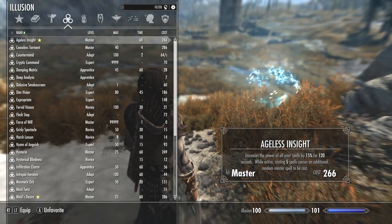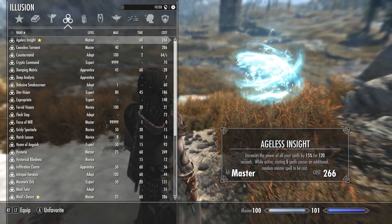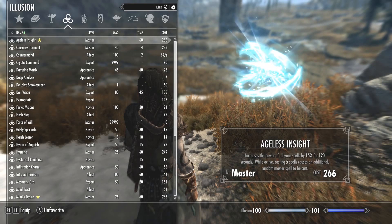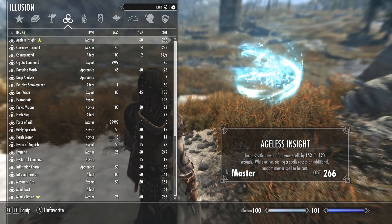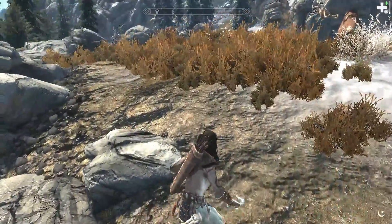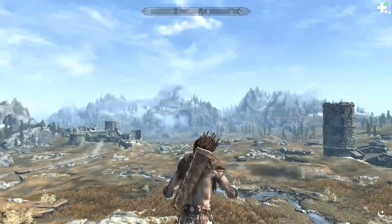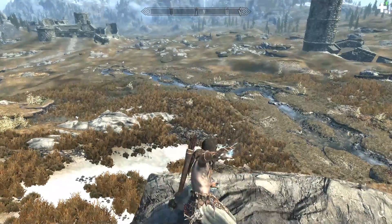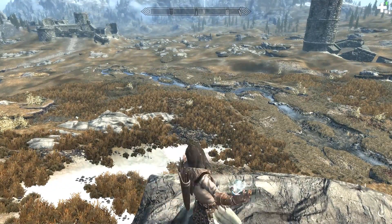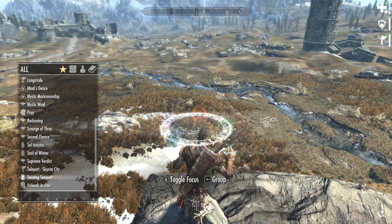Next we're going to get into the illusion spells. We're going to start with Ageless Insight. It increases the power of all your spells by 15% for two minutes. While active, casting five spells causes an additional random master spell to be cast. So this spell is basically the master spell lotto. For two minutes, the fifth spell you cast will always bring an extra master level spell along for the ride.